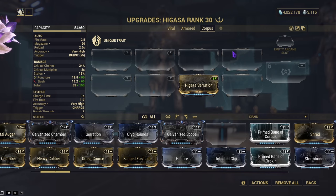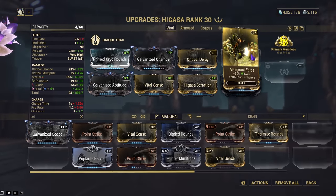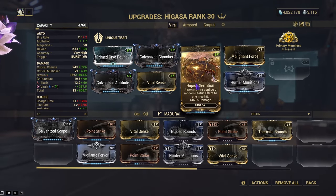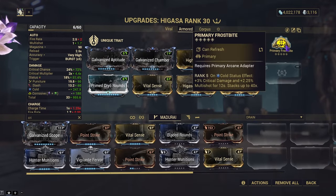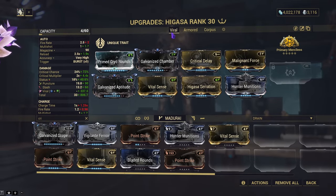We have three builds: Viral, Armored, and Corpus. Each has a lot of similar mods, so I'll only cover the ones that change. For the Viral build, we use Prime Cryarounds and Malignant Force to get Viral, with 100 Munitions to help apply Slash. Hegasa Serration applies additively to the weapon and is very useful for the alternate fire. We also have Votalsens for crit, Galvanized Aptitude, Galvanized Chamber, and Critical Delay. The Armored build swaps to Corrosive and Cold with Primary Frostbite — everything else is the same. The Corpus build uses Magnetic and Toxin with Primary Deadhead, since it's quite easy to hit headshots on Corpus.